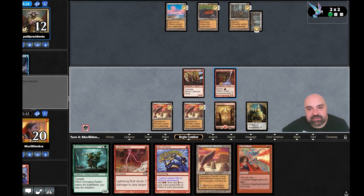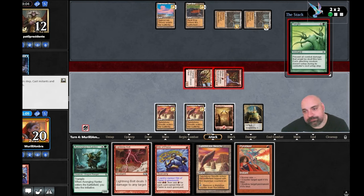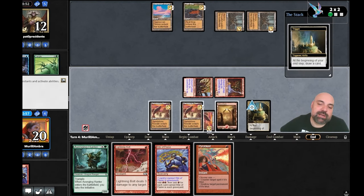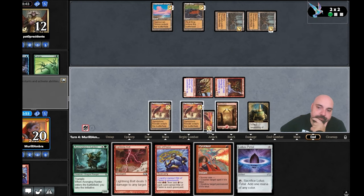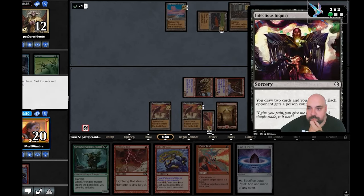We see a chance here — two attacks and he's dead. But President, you have to do something my brother — show me your power! Fog Tango! You prevent — really bad for him because he can't bring back the monarch since he doesn't have any creatures. Lotus Petal — next turn we can do Avenging Hunter and have the initiative. Draw two cards and bring out a poison counter — I have one poison counter now. Proliferate — two poison counters.